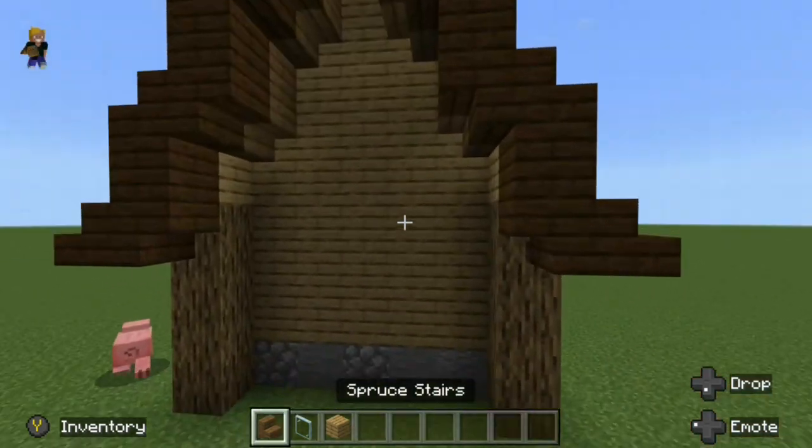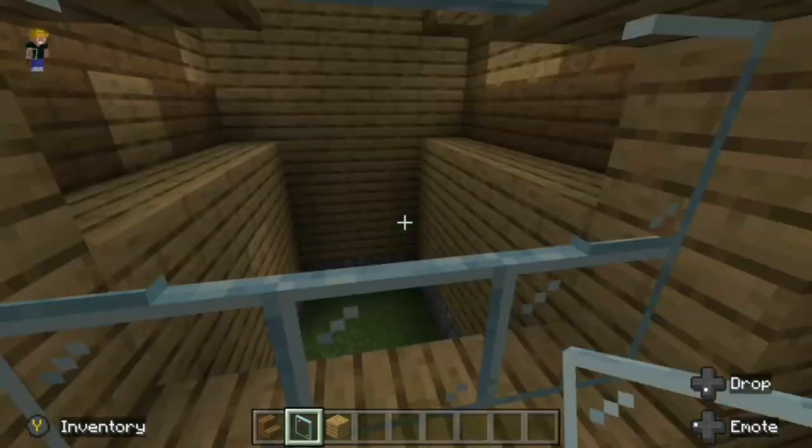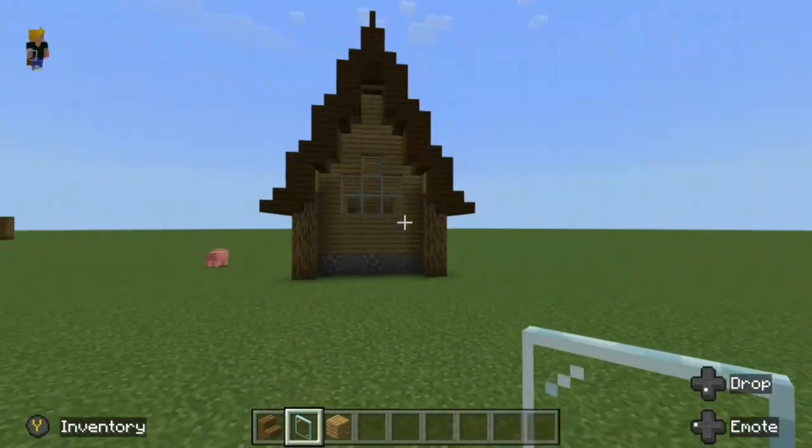Next tip: if you just have a blank spot in your walls, you can put a window or something else there that just makes it fill the space and look quite a bit better.